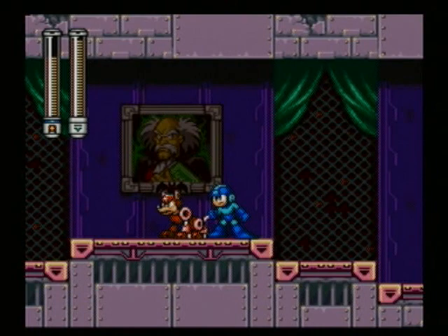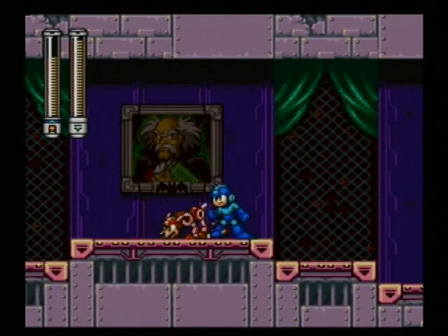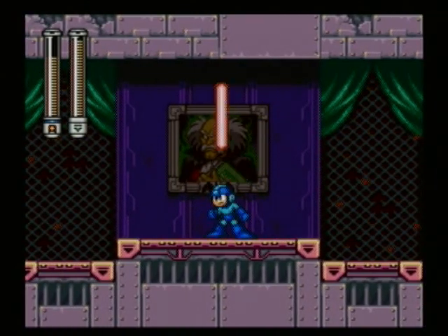Summon Rush Search and have him look underneath the picture of Wily, just right below where the picture is. He's gonna find something — it's the Energy Balancer, or Energy Equalizer as it's called in this game.